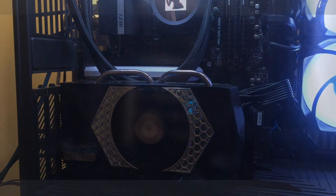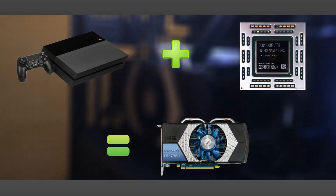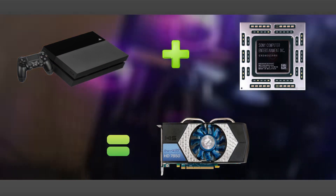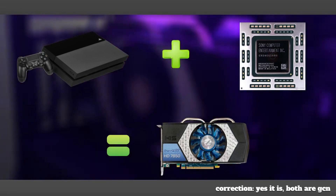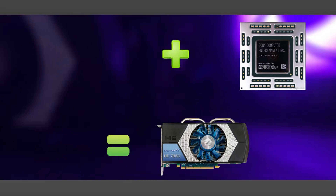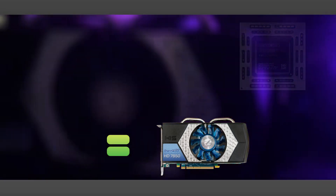What does this have to do with consoles? Well, it's often regarded as the most similar GPU to the PS4's GPU. So what you're seeing here is essentially the PS4's GPU in terms of performance. Now I'm not sure if it is in terms of architecture, but performance-wise it is the closest matching. Today we're going to see how this old 7850 holds up in modern games, and honestly it did pretty well — spoiler alert.